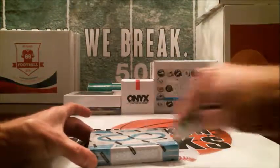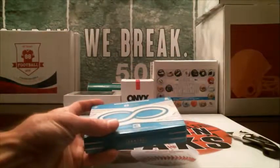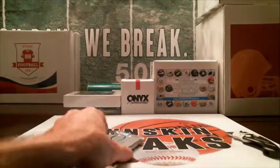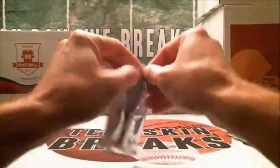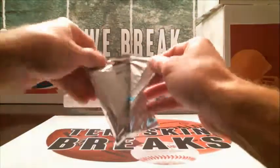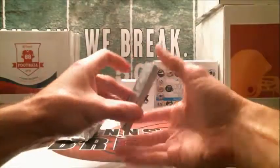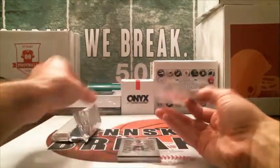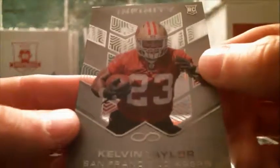All right, so here we go. Let's see if we can pull a Carson Wentz auto or something nice out here. Donnie just topped all you Yankee fans — he's hanging out at Mariano Rivera's house. That's awesome. All right, Calvin Taylor with the 49ers, rookie base card.